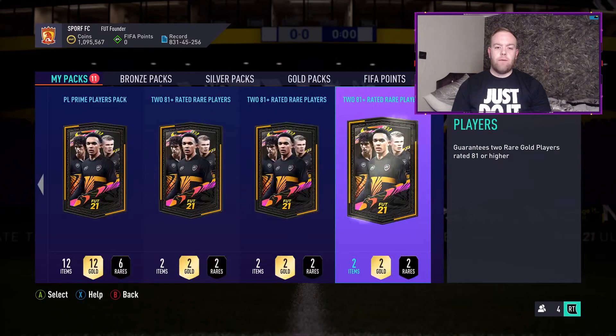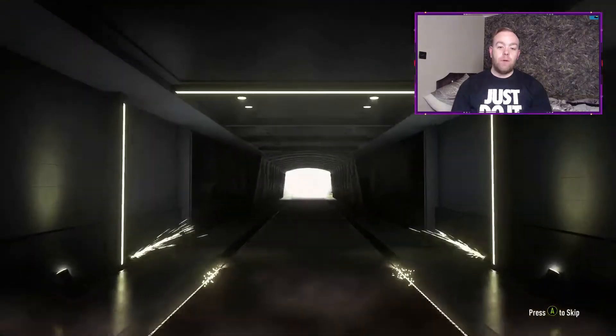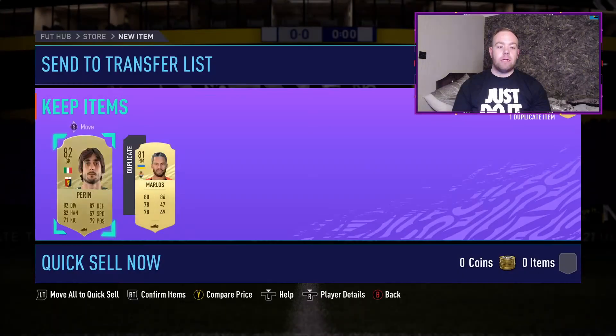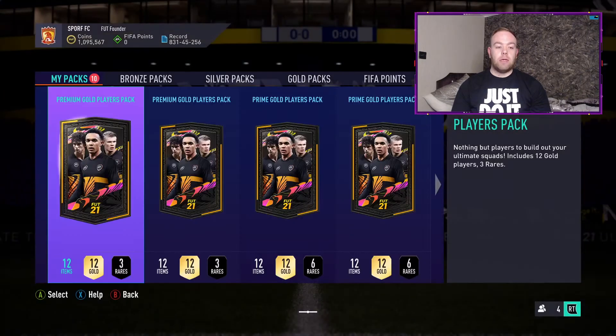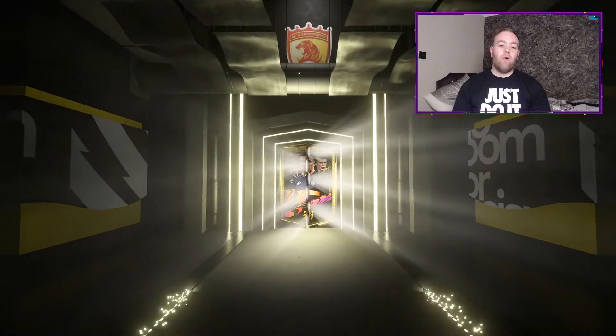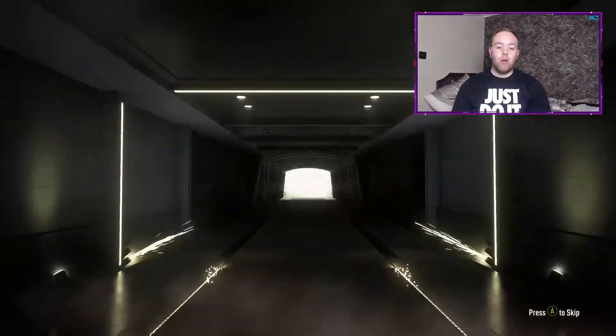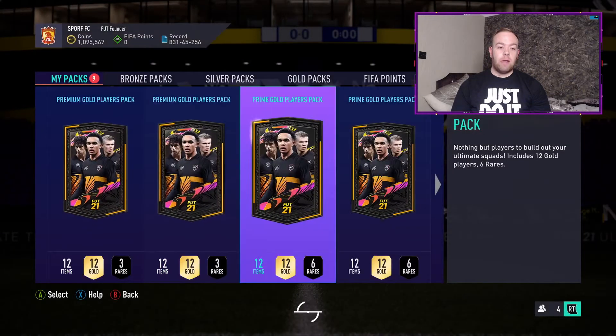I think there's three left - yeah, three left. So we'll go for number one. Give us a walkout, come on - just one walkout is all I asked for. Nope, we don't even get boards. A bit disappointing but hey-ho, it is what it is. And we just got Marlos as well, so obviously we can't rescue him - he's going to be sent to the Gulag. Two more to go. Come on, just give me a walkout. That's all I asked for. Nope, no boards again. So we're relying on the last pack to save us - 82 and 81 there.